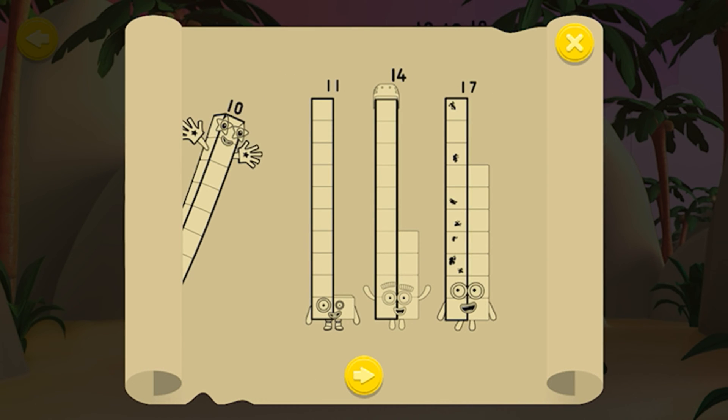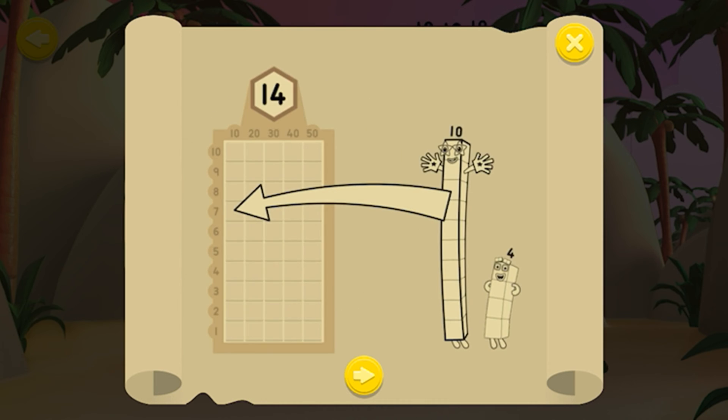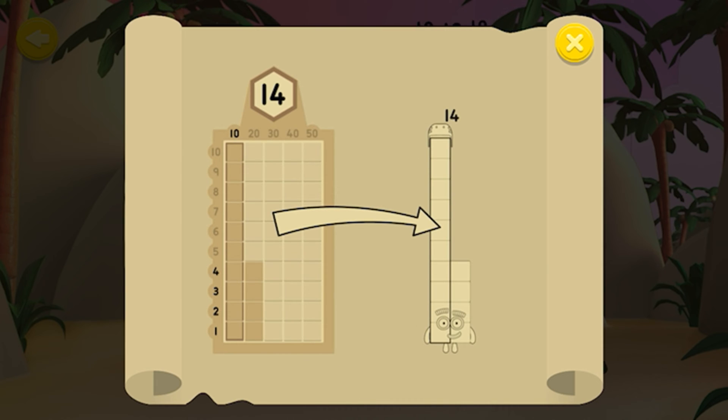Can you help Number Block 10 train the Number Blocks so they know how many Tens and Wands they're made of? Drag the correct Tens and Wands onto the grid to put the Number Block back together again. Rebuild the Number Blocks correctly to earn some Pirate Treasure!